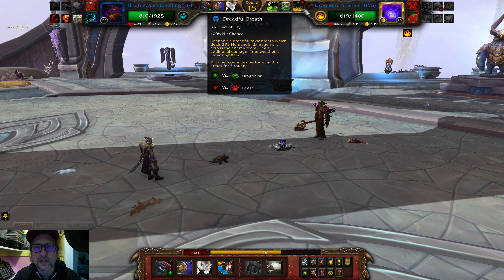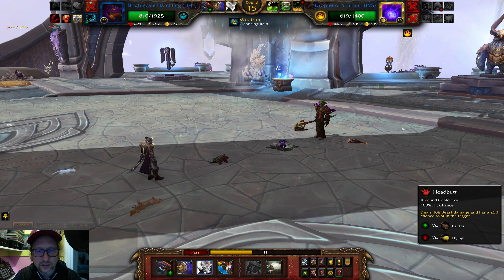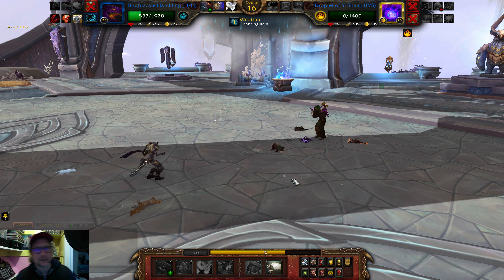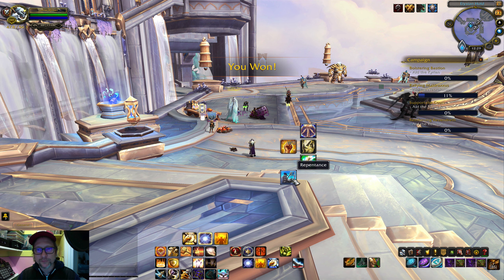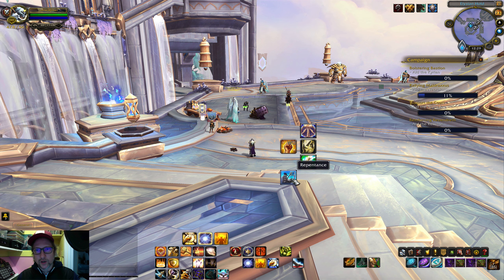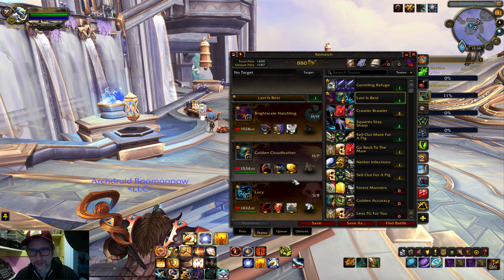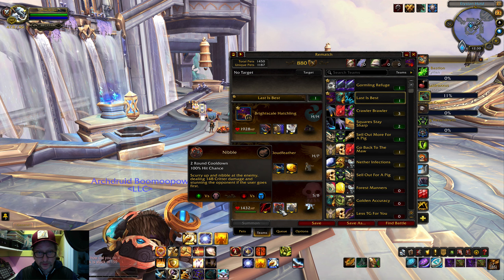How much AOE does this guy have? He probably has Dreadful Breath, but this is 204 a hit - I'm going to need at least two hits. This does 408 so I might as well go for it. Oh wow, cool! Brightscale Hatchling - the new meta pet? Of course not. But it did beat a decently powered AOE team - no Anomalus on that team obviously, but that's a nice way to start. I just kind of threw three pets together with no real synergy.